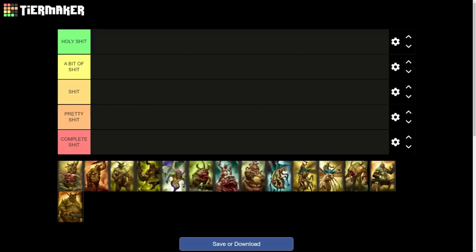Legend of Total War here and today we're doing another tier list using TierMaker, this time covering the Nurgle unit roster. Now Nurgle has possibly one of the smallest rosters in Total Warhammer 3 — they've only got 14 units.